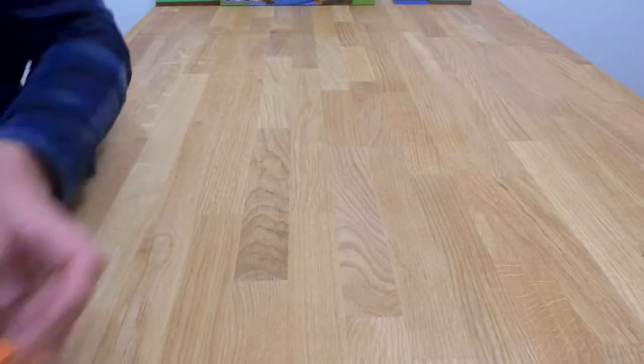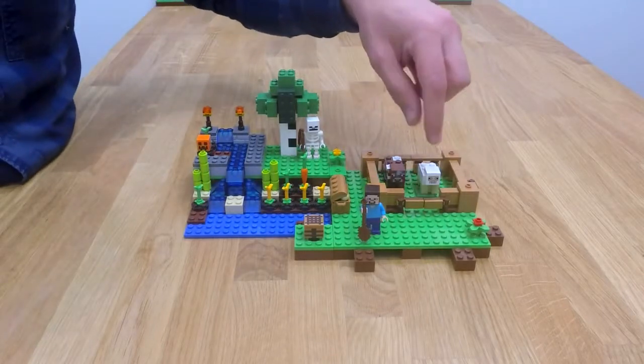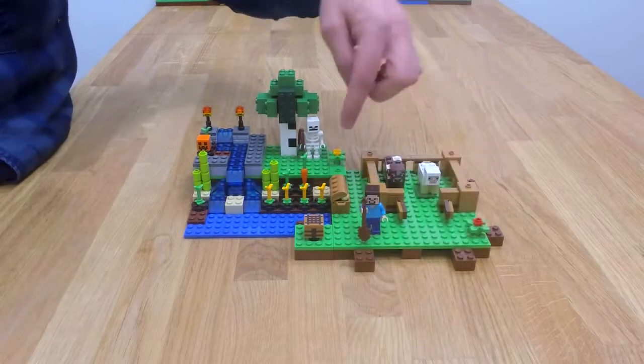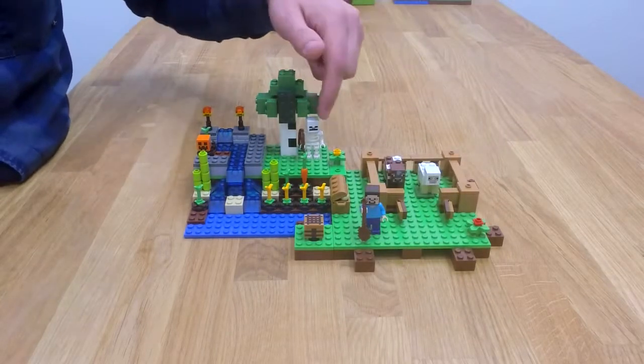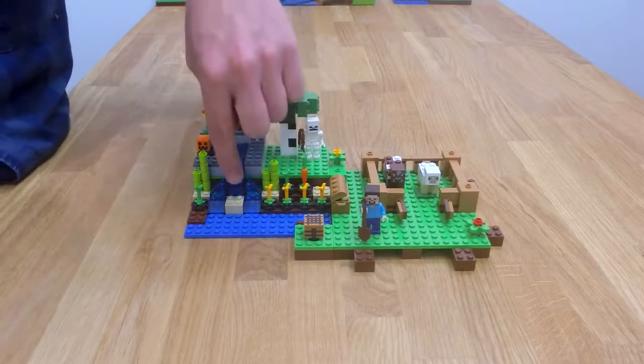To look at how the set looks, here you can see there's some fence for the animals to be kept in. You can open the fence like this. There's some flowers, and the skeleton is lurking in the shade of this tree.